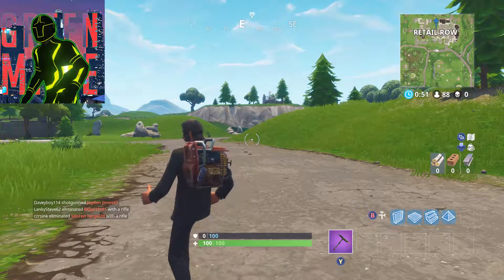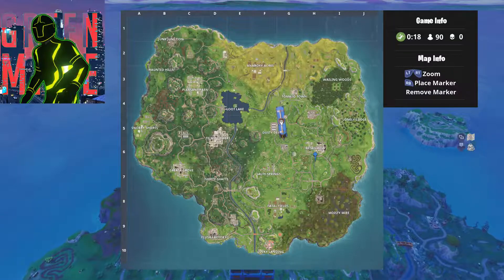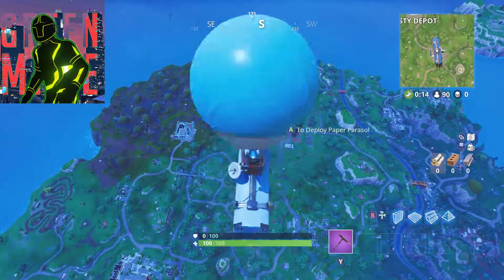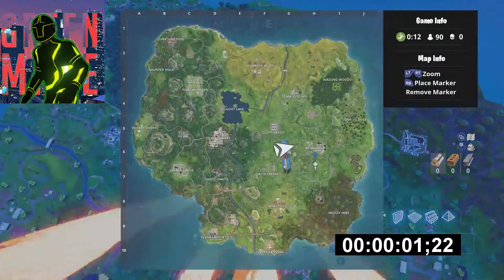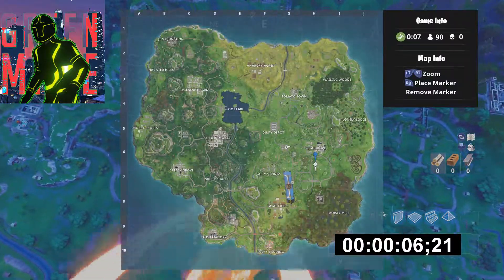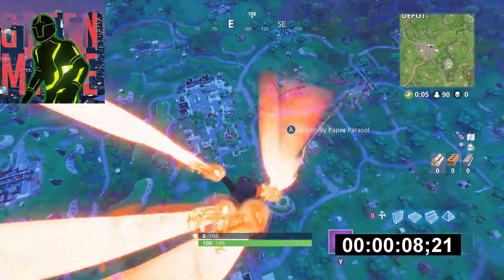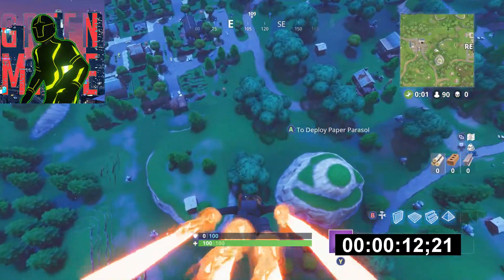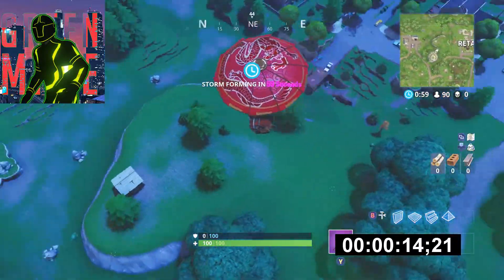So far it's got me thinking: is using the umbrella faster than using the glider? Obviously it will be down to personal preference, but I am just testing it as fairly as I possibly could. I started the timer at the exact same time while editing — as soon as I saw the jump, I pressed pause and stuck the timer in. So I'm trying to make this as accurate as I possibly can.